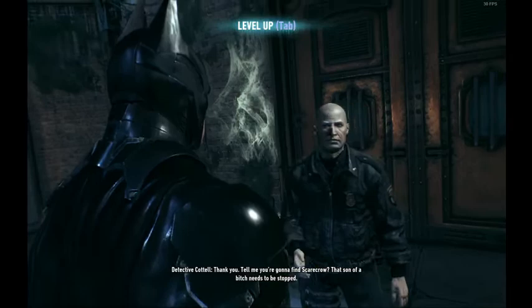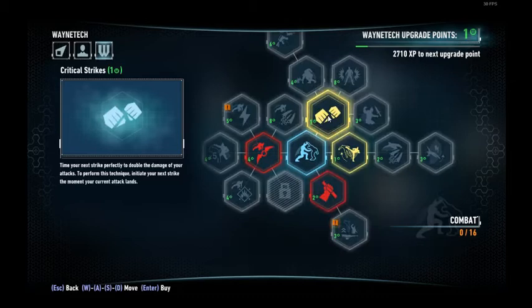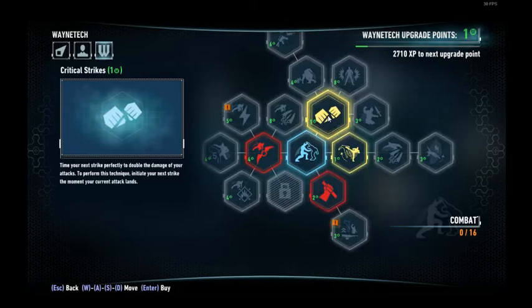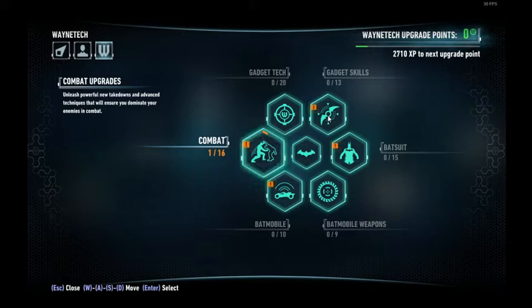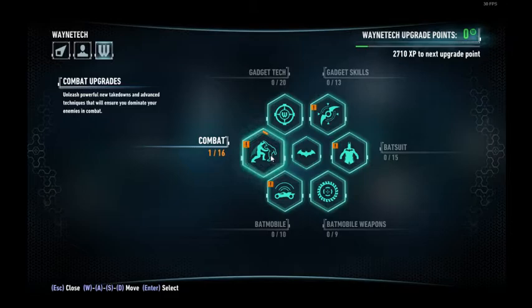We got our first upgrade point. At this point I get the Critical Strikes upgrade — you go to combat in the upgrade menu and click the two fists. Ideally you get Critical Strikes at this point. It's possible you won't have enough upgrade points if you got hit in the previous tank battles. If you don't have it, just get it when you can — this is a very important upgrade, especially on hard. Now we hack this antenna and skip to the Oracle dialog.